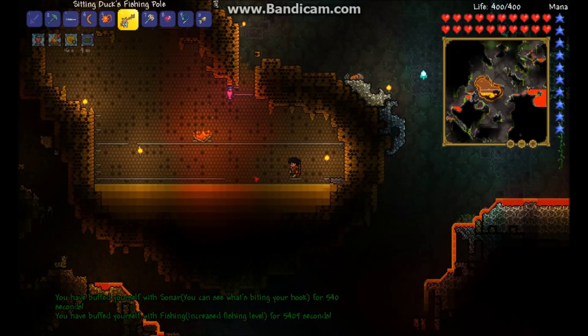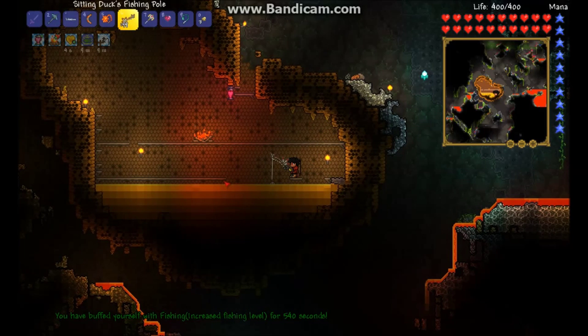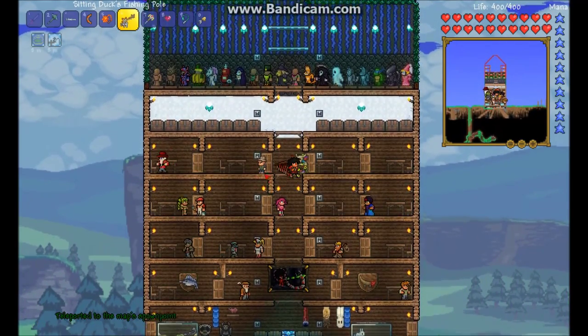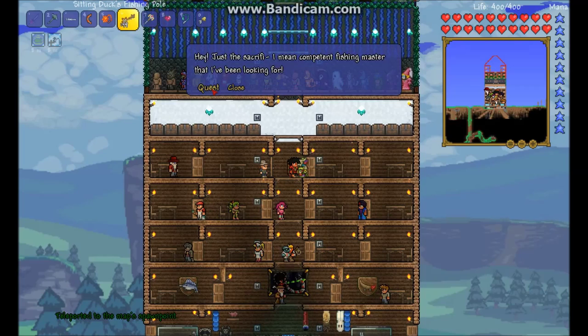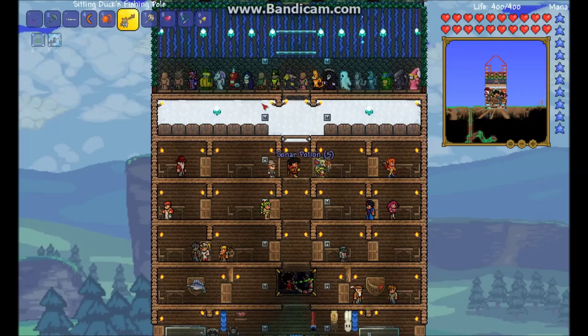Sorry for buffing, but this would take five years if I didn't. I didn't know you can fish through platforms. Honeyfin. Bumblebee tuna — give it to the angler. Sonar potion. Now I don't even have to buff for sonar anymore, so that's pretty good. Okay guys, I'll be back.